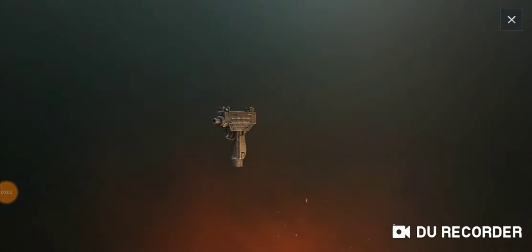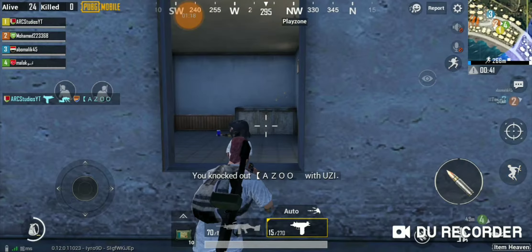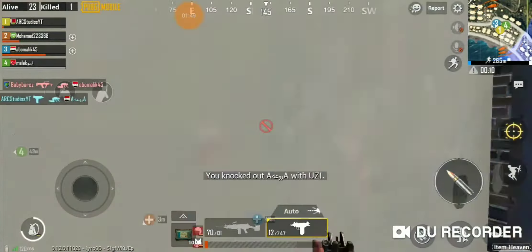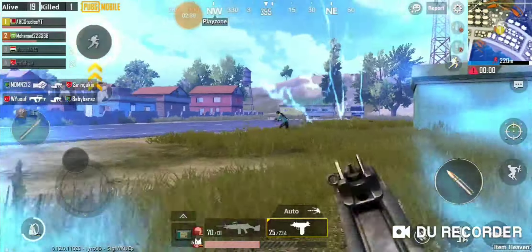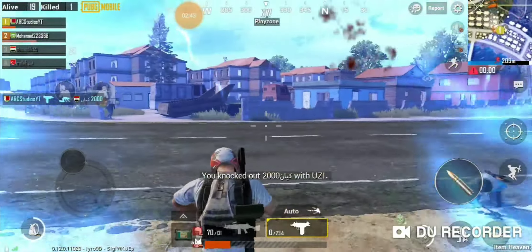Number 9: the UZI. The UZI has the fastest fire rate in PUBG Mobile. You can empty a mag of 25 in a little over a second. Not only does this gun have the fastest fire rate, but it also has the smallest bullet spread and a smaller amount of recoil. However, this weapon should only be used for close quarters. With an extended mag, you can shred your enemies with rounds to spare. This SMG uses 9mm.